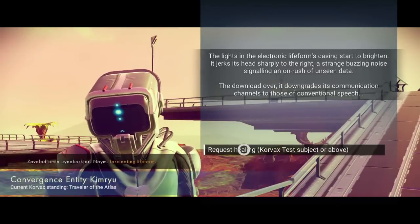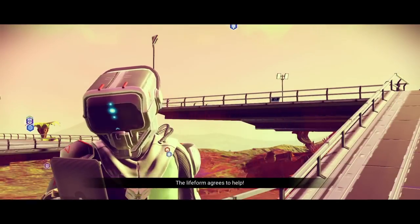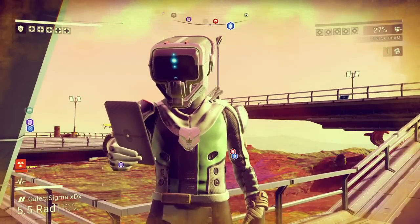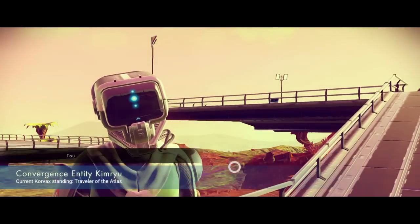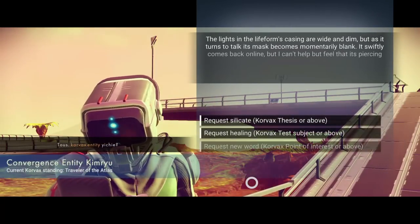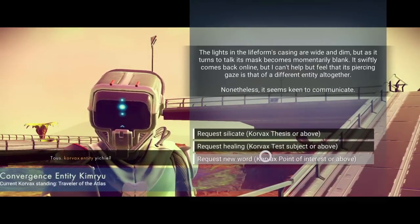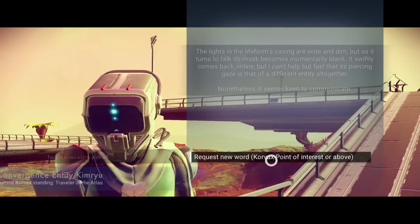Just pick any of these — it doesn't matter, just pick something. Once you pick it, you're gonna talk to him again, and this is where the exploit comes in. Now he's gonna give you this option right here.